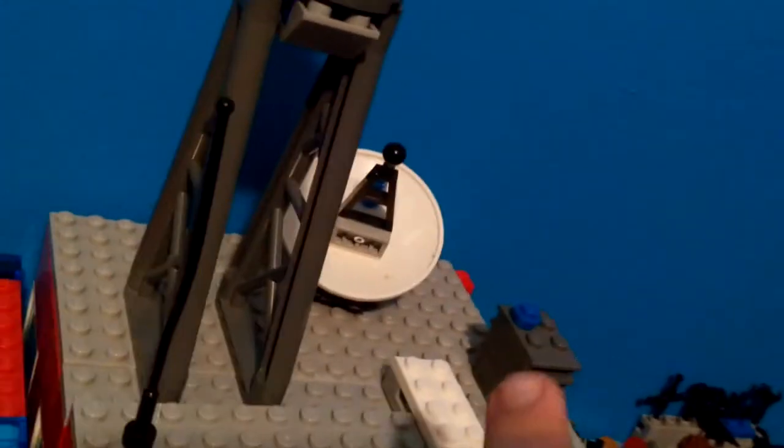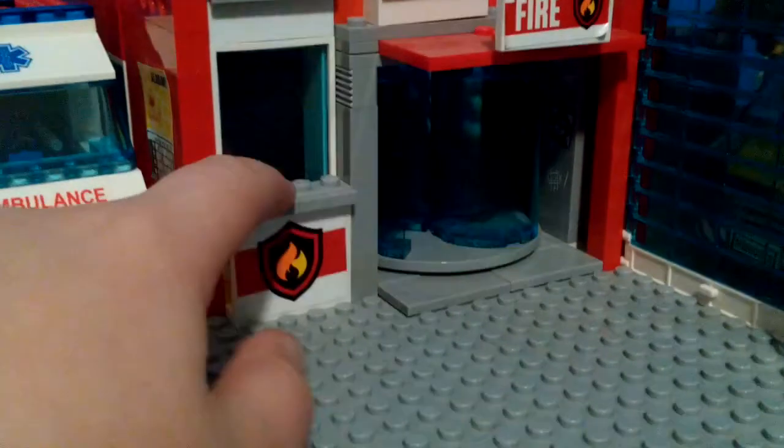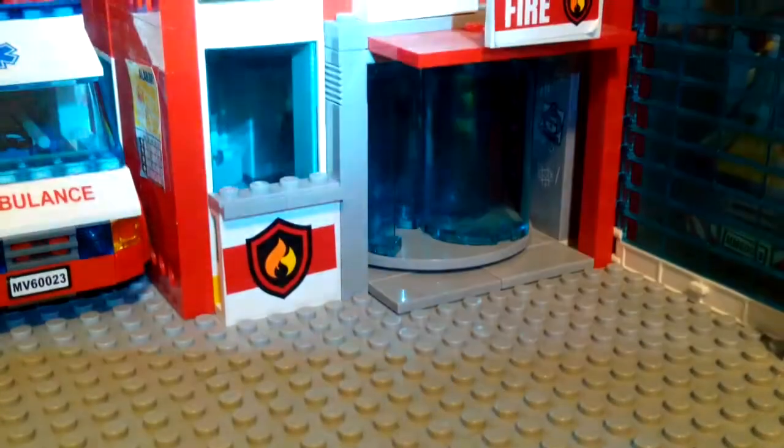Let's move on to the actual building. We have our city's tornado siren, an antenna to pick up calls, and an AC unit that's a connector piece to keep the two sides of the building together. You have a revolving door, a window kind of blacked out by the fire sign, and you can kinda see a little bit of the kitchen inside.